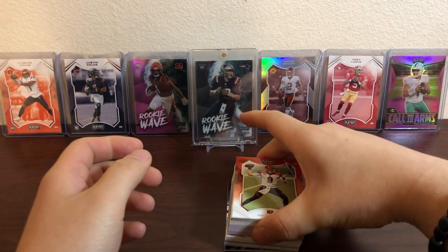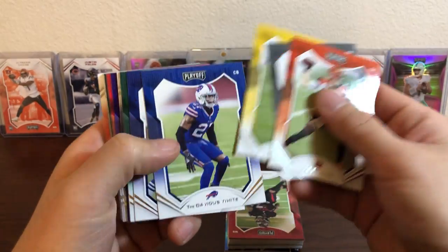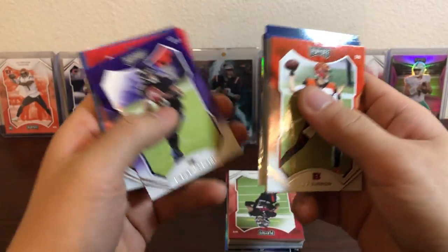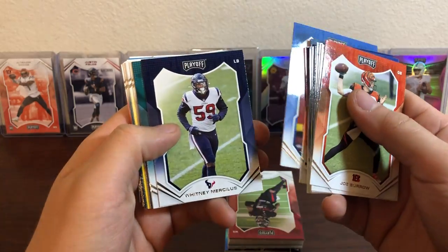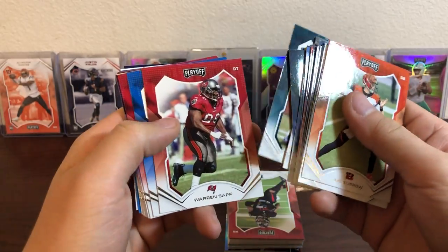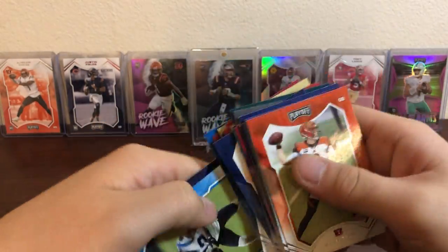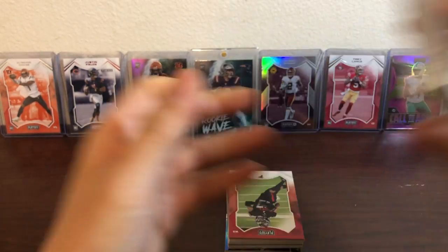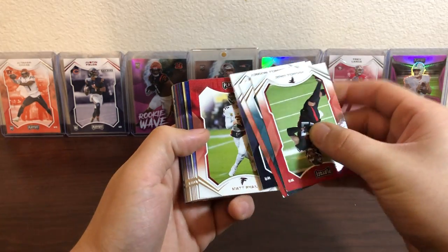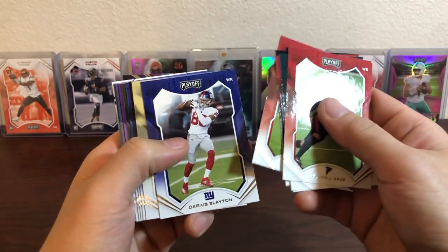Starting us off we've got a Joey B. I want to hold all these cards. Dak, Lamar, Tyreek — a Dolphin now — Driver, Landry still unsigned, Marino, Tannehill, Crosby the Bus, Weapon X, DK. So far I'd say the fat packs and the hangers are good for set building. I like to set build — these are great because you get a bunch of base. Matt Ryan, Dalton, Stafford.